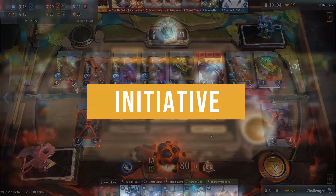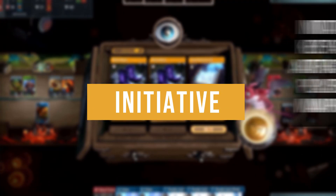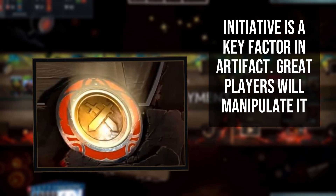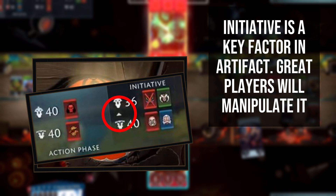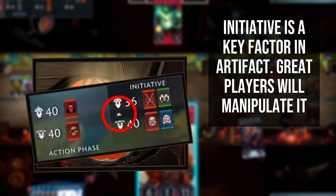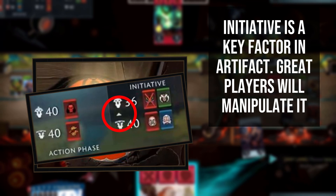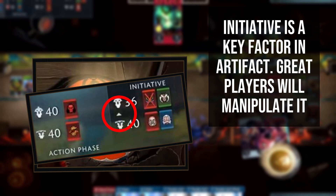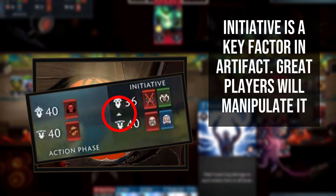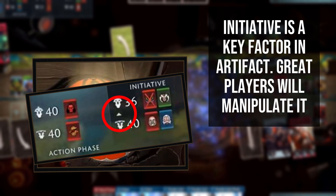The initiative in Artifact denotes which player will have the next turn. It is marked in two places: the coins next to each player's hand, and the initiative arrow on the mini-map. The player with the initiative coin is the active player who can now take their turn. If they make any action, they will pass the coin to the other player. The initiative arrow on the mini-map shows who will have the first initiative coin in the next lane. By passing your turn first, you gain the initiative for the next lane. However, if the opponent makes an action, that arrow will be reset and you will need to pass again.